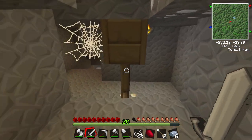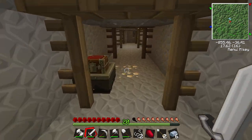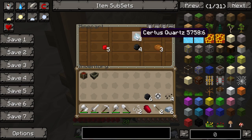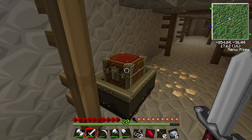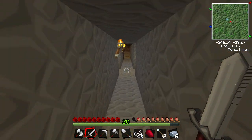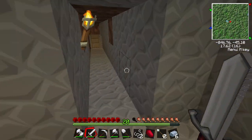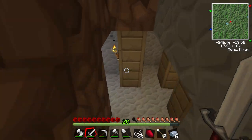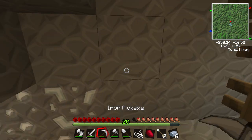Let's take that as well. What else - there's another one here somewhere. Let's see if we can find it. There it is - we have three certus quartz, four coal, three redstone, and five redstone. Not too bad, not too shabby. Let's actually continue down here - I haven't really explored it very much, let's have a little look, let's have a little explore.